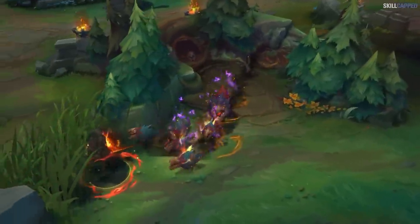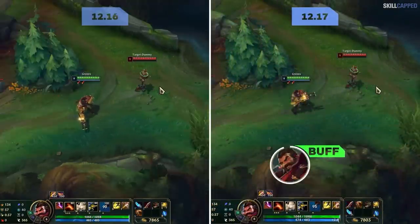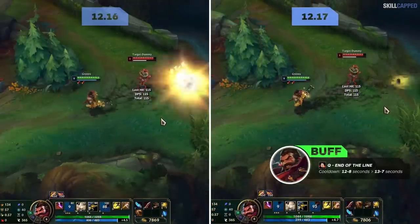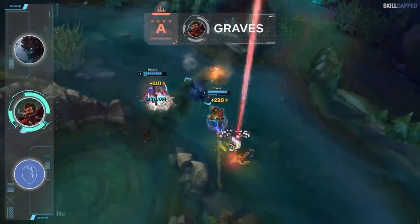Graves is the first jungler buffed for 12.17 as Riot will be increasing his R damage by 25 at all ranks, and Q cooldown is also being lowered by 1 second at all ranks. Definitely not meta-shifting buffs, but enough to lock Graves into an A tier spot.